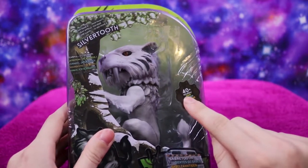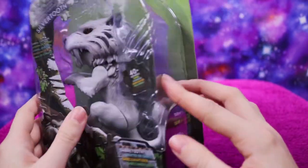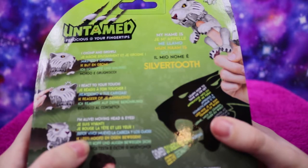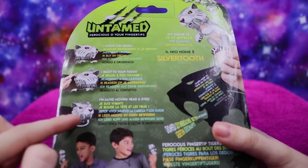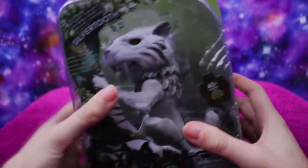It says there are over 40 sounds and motions that he will do - like he'll grip you with his claws, he'll open his mouth, that kind of thing. On the packaging it says: my name is Silvertooth, I chomp and growl, I react to your touch, I'm alive with moving head and eyes. So let's get him open - I'm so excited!